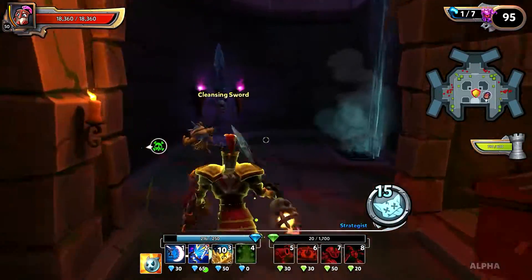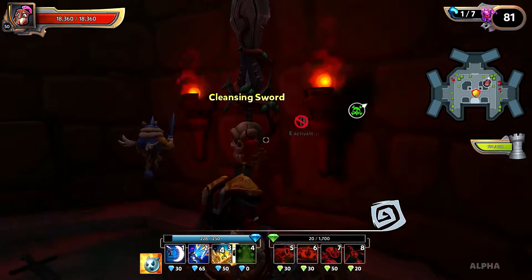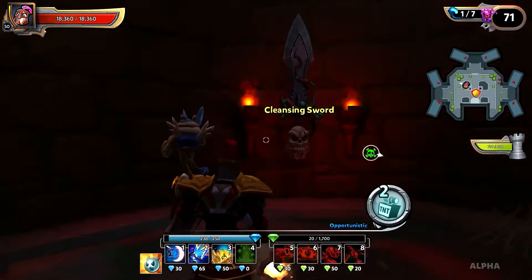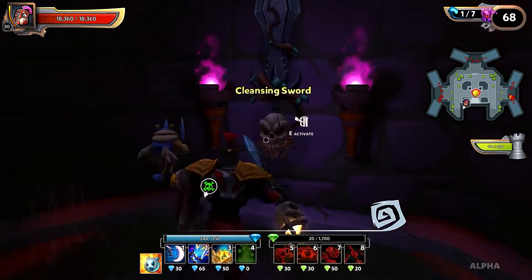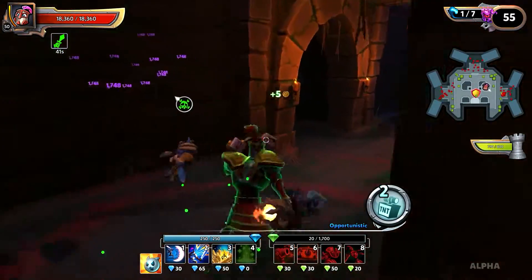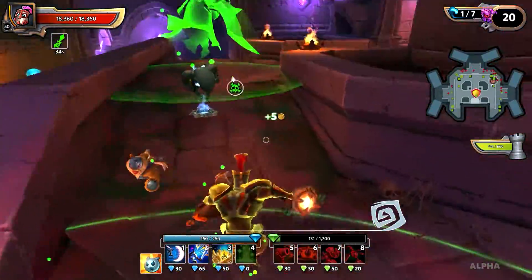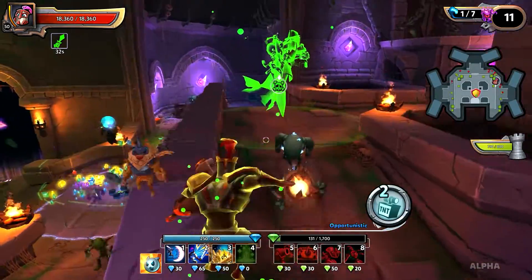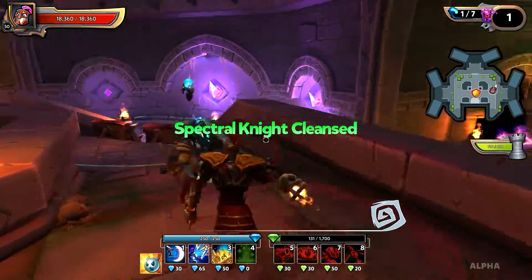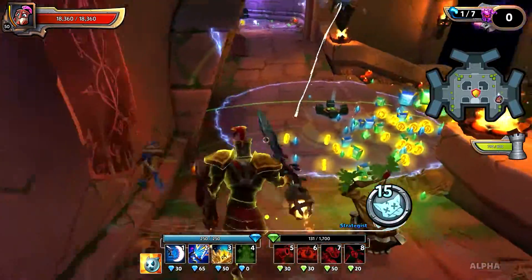So we need green. Now if you're playing with multiple people, I'd suggest having one person down here with the swords to cleanse. Run up — there he is. You can see the little circle right there, and as soon as you get in there you can cleanse him. And that's it, that's how you cleanse the Spectral Knights.